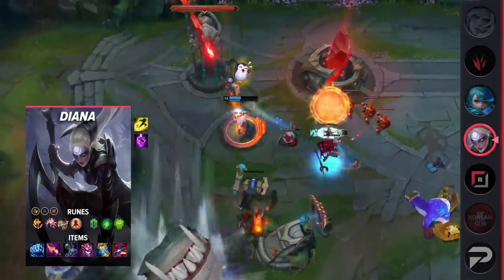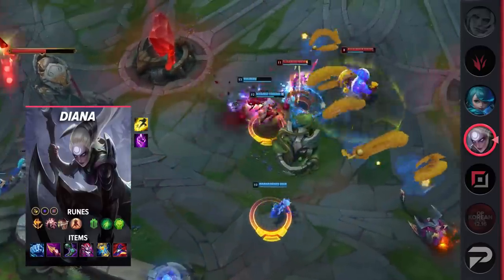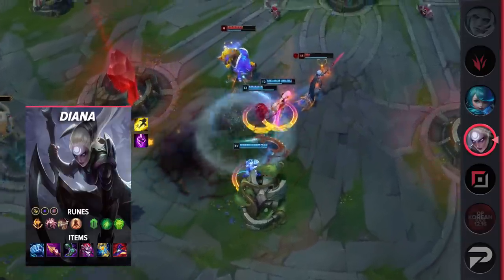Even though her tank build is getting nerfed, it's tanky enough to compete with the other tanks in the top lane. For runes, take Conqueror, Presence of Mind, Legend: Alacrity, Last Stand, Second Wind, Unflinching, Attack Speed, Adaptive Force, and a defensive rune of choice.